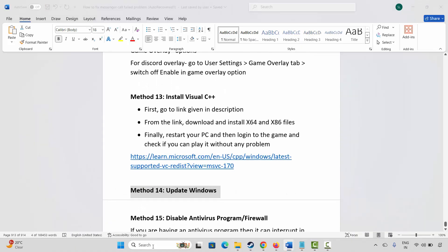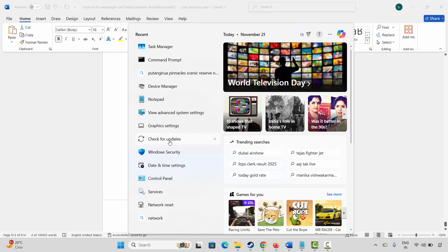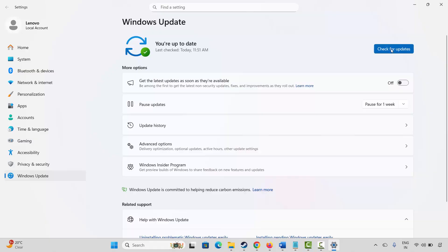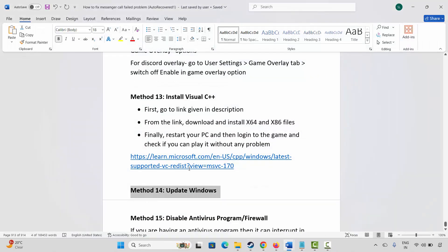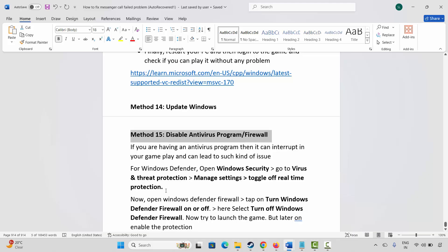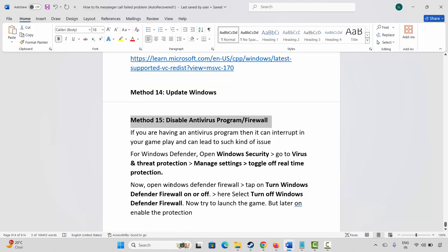If not, the next method is to update Windows. Go to Windows Search, search for Check for Updates, click on it, and let it check for available updates. If any updates are found, update Windows to the latest version and then launch the game.